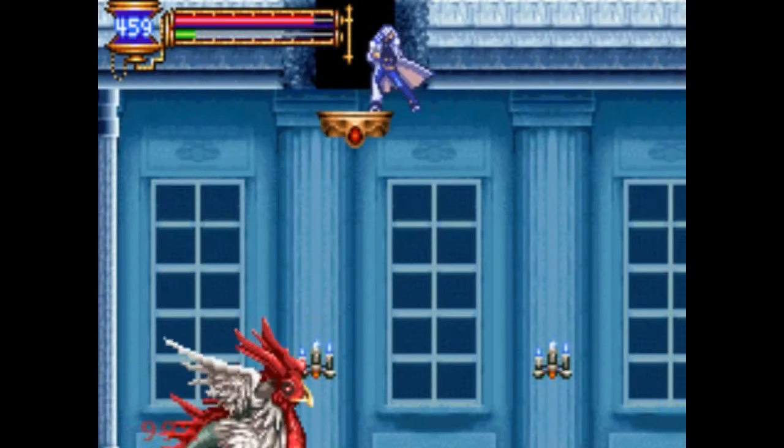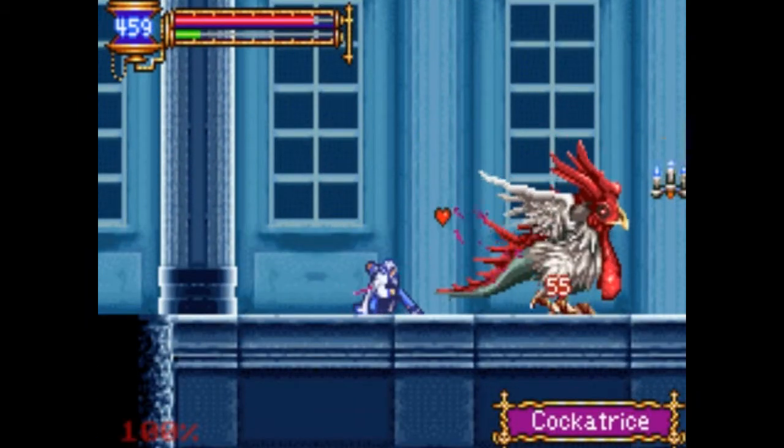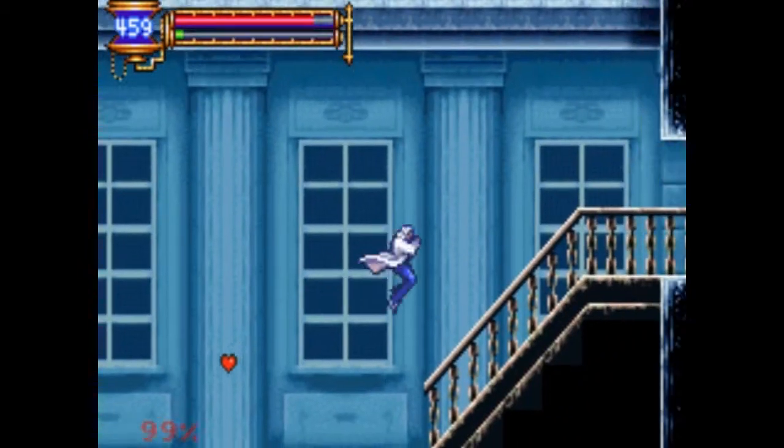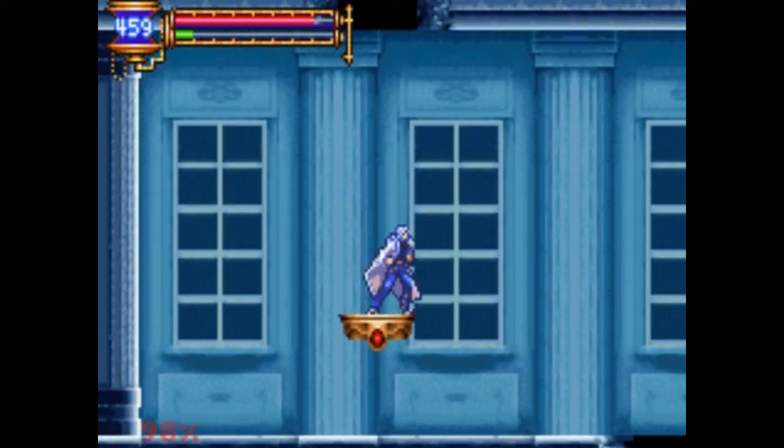Now we get the imp familiar, which generally just isn't that good, so I'm not going to equip it. And now there's another cockatrice. I'm going to do my disposal — the combination of attacks and chains. Chain disc — that's what it should be.